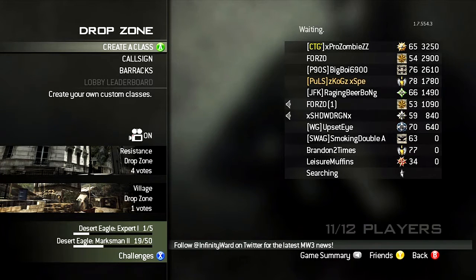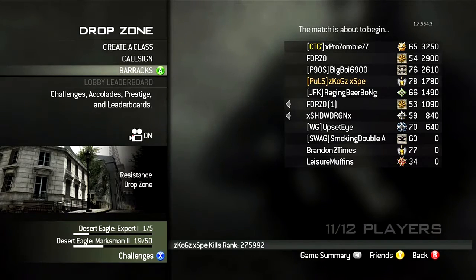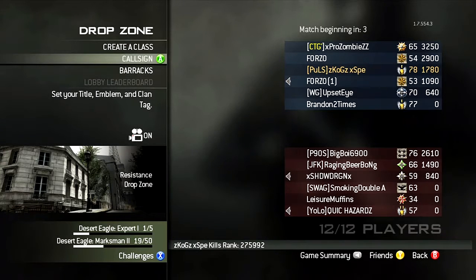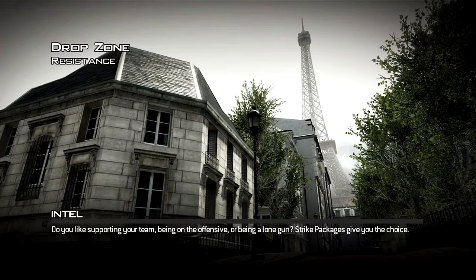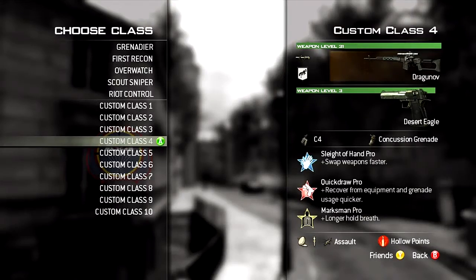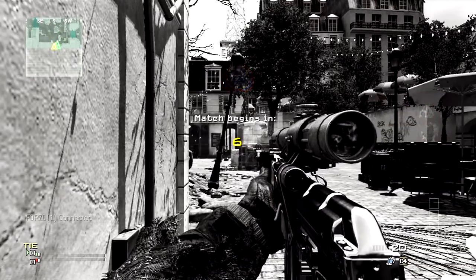Maybe just one game with my new gold Draganov with actually a good setup on it. I'm about to level up my Desert Eagle. I don't know if I'm liking the idea of playing Resistance - that's kind of a suckish map. Gold Draganov - it's been a while since I had this. Oh yeah, I love that thing. And since I'm not Prestiging anymore, I'm going to have this Gold Draganov for a while.